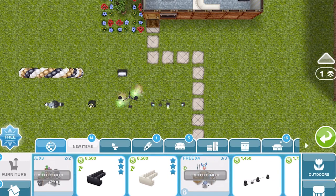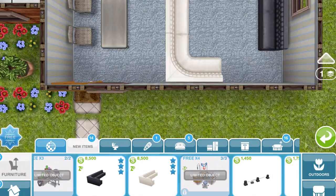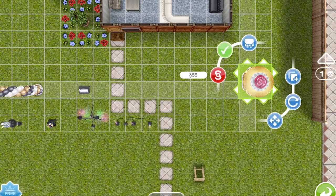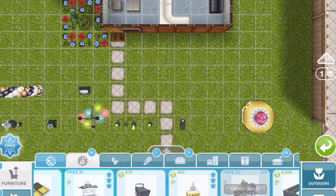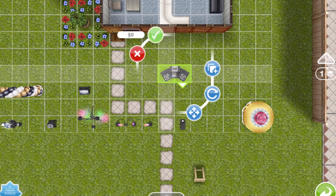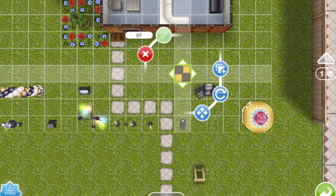Then we've got two different love seats - a light one and a dark one. In fact, I've already placed two down there so I'll just leave them. We get a punch bowl fountain which looks amazing, a smoke machine which I absolutely love, and a DJ deck. Wow, I really can't wait to build a big party thing! And then we've got all of these dance tiles.